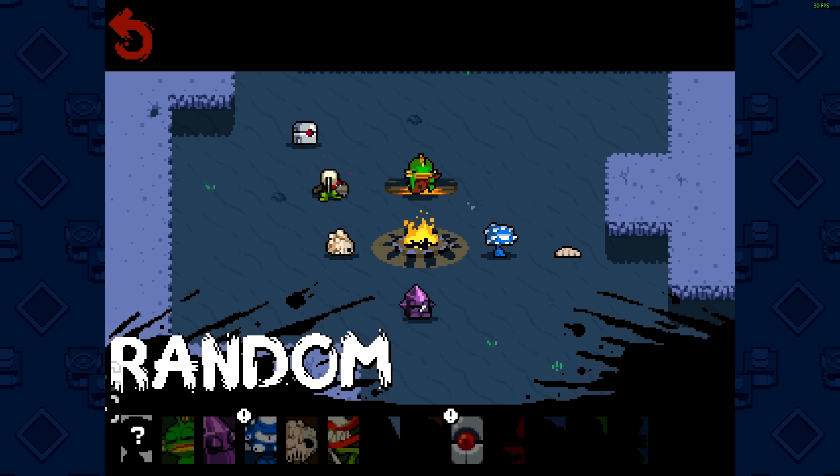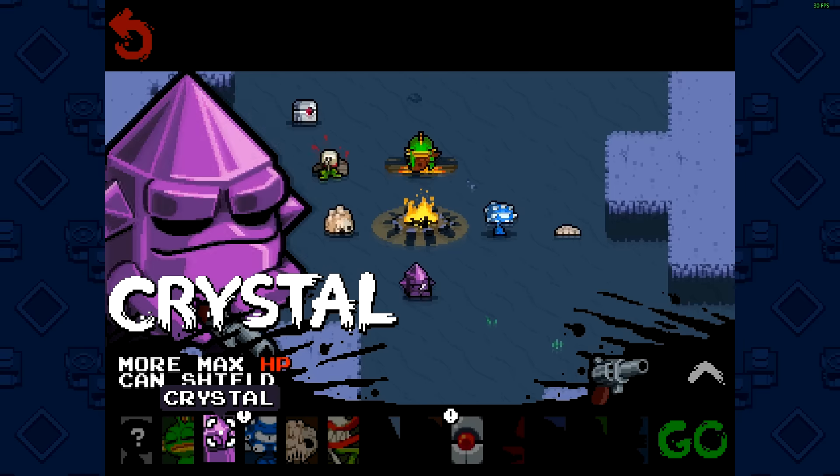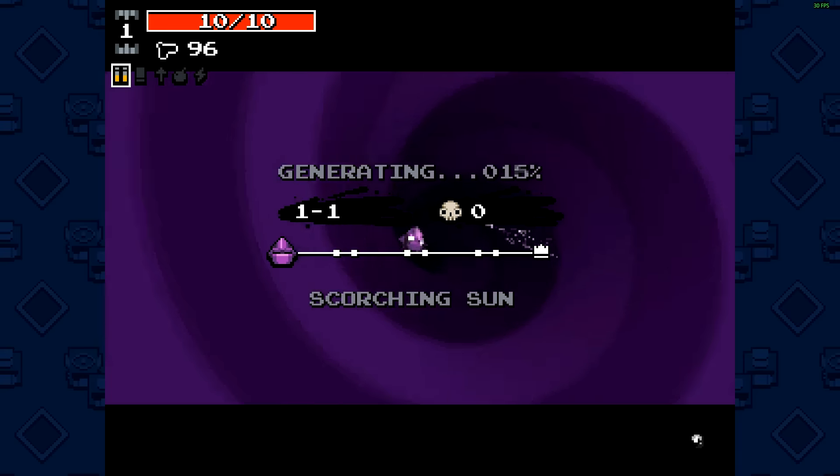In the beginning you can choose some characters. I always go for Christophegoss — he has a shield which can block bullets.